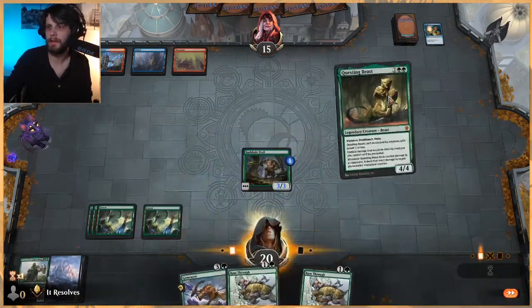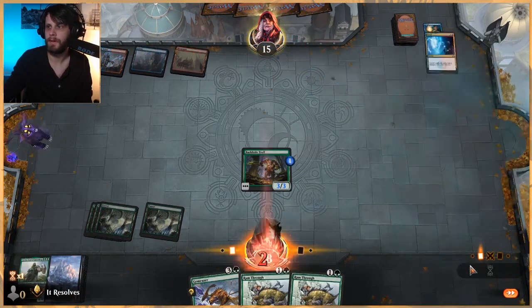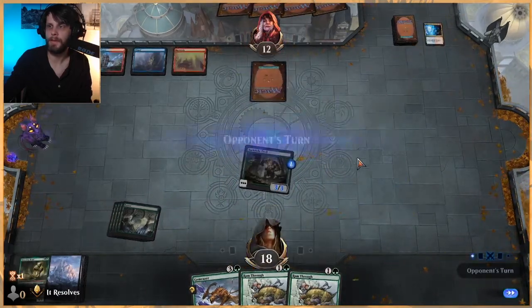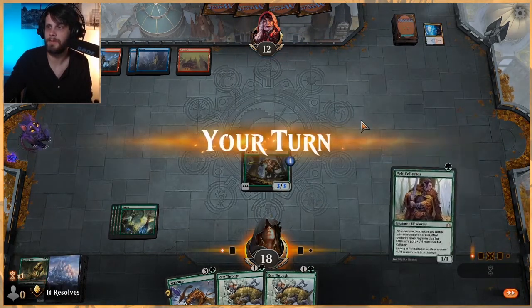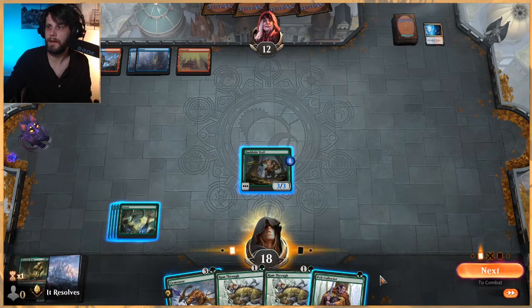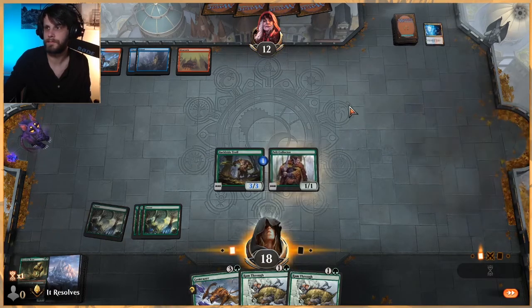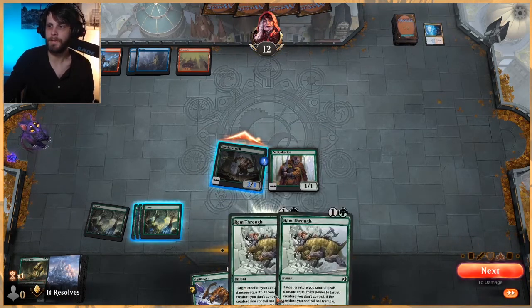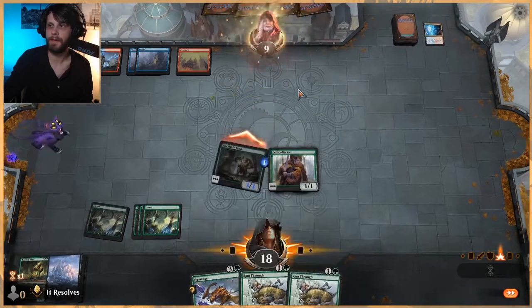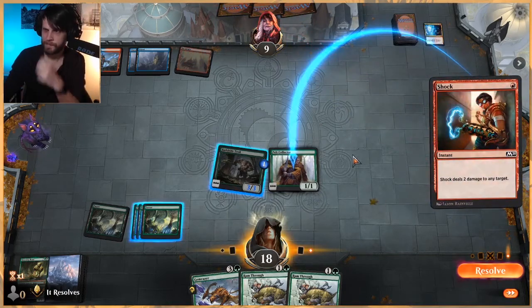Really need a land, no doubt, but hopefully we get there. Let's try for the Questing Beast — chances are it doesn't resolve. Very counter-heavy deck. Swinging in — the one thing I'll say is if they're countering one thing, they're not dealing with the other. As good as Questing Beast is, I'd almost rather just keep the pressure going. Let's get Pelt Collector — doing these things pre-combat so I can leave up the mana for Ram Through.